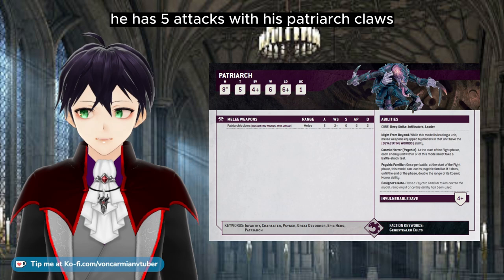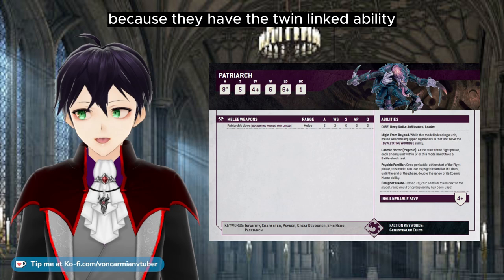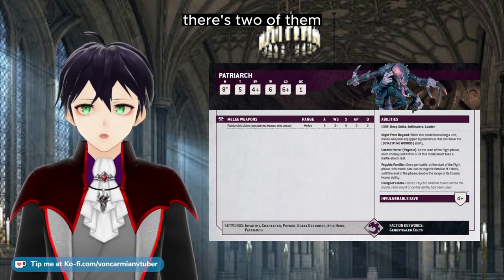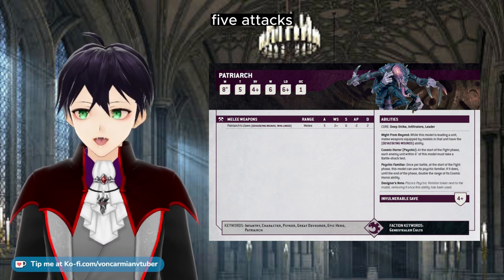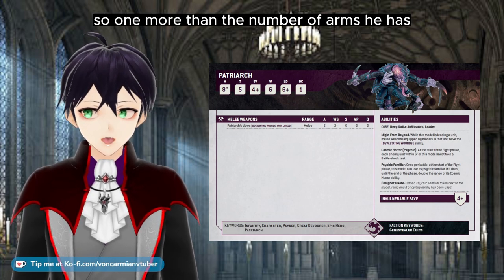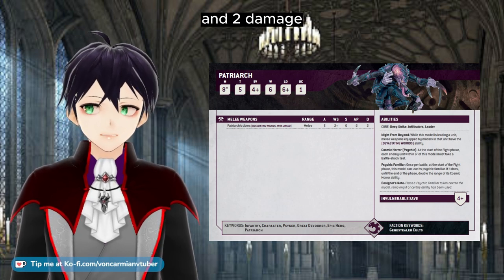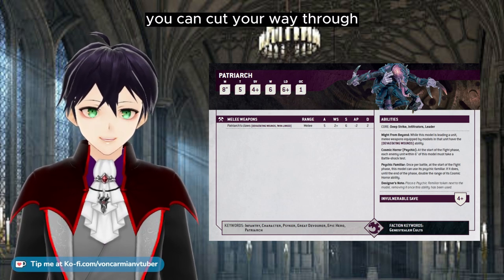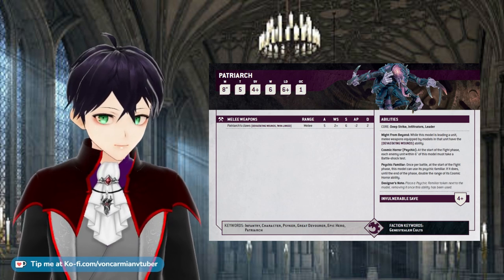He has five attacks with his Patriarch claws, and these retain the ability to re-roll failed wounds because they have the Twin-Linked ability — there are two of them. They pair up quite nicely, with the other two also there. Five attacks — one more than the number of arms he has — hitting on 2+, Strength 6, AP minus 2, and 2 damage. You can cut your way through your points equivalent of Space Marines in one go, in theory.